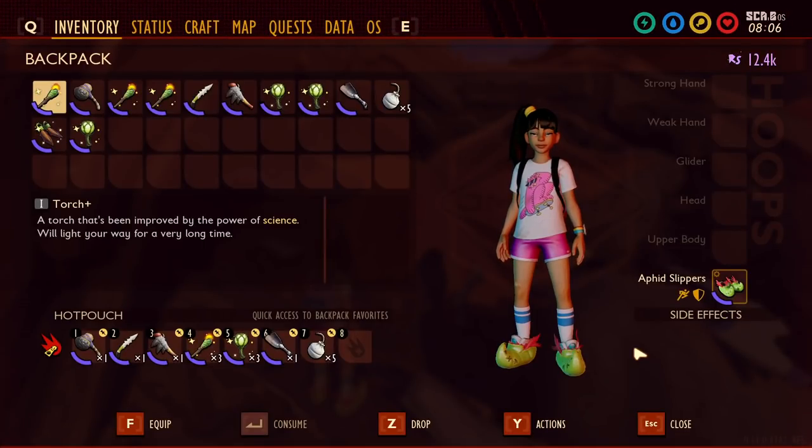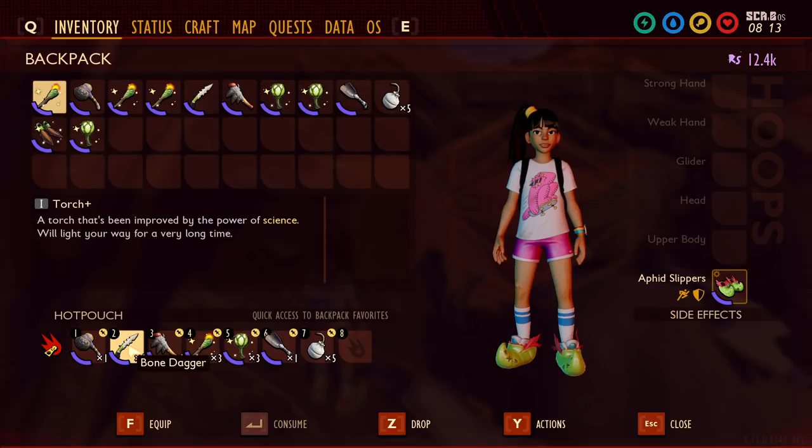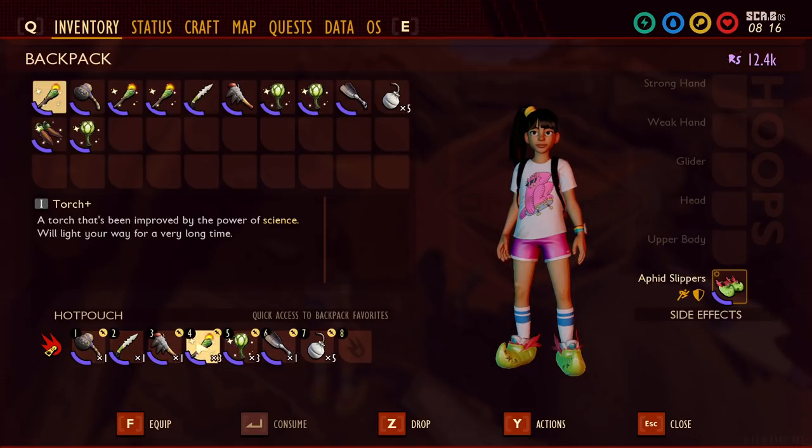Before we get started in the koi pond and oak tree area, make sure you have the right equipment. First, you're going to need the insect hammer to break the milk molars and mega milk molars that are inside the tooth-looking vitamins. You're going to need a tier 2 dagger — either the bone dagger or the spider fang dagger — to cut through some vines to reach certain areas. Make sure you also have some torches and a slime lantern or two because we'll be going in dark caves as well as underwater.